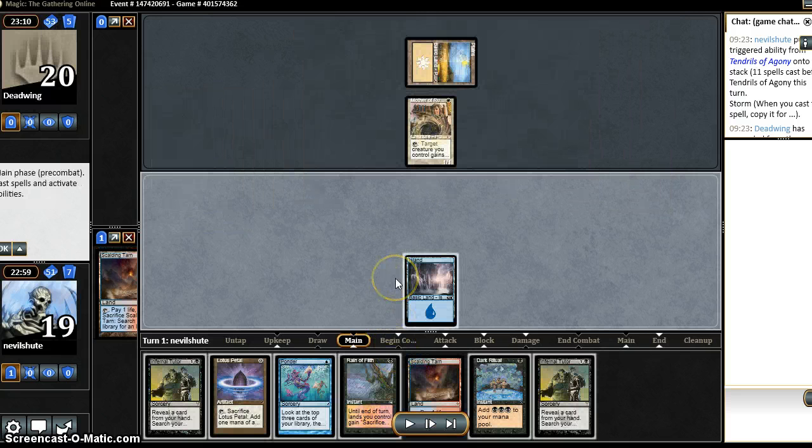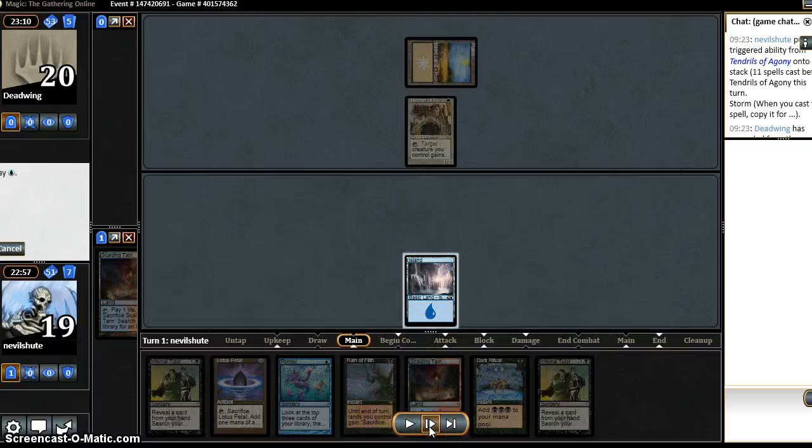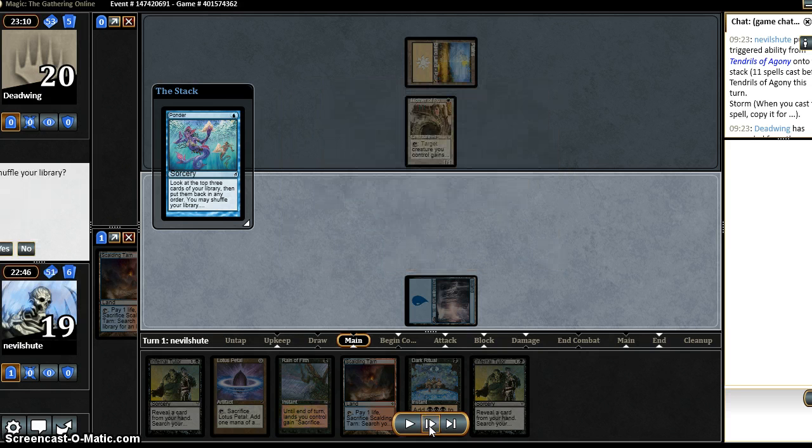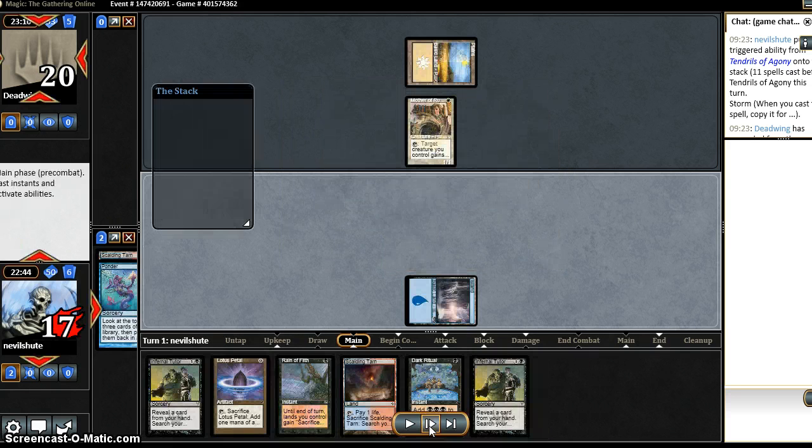Fetching a basic Island here — that's kind of what you want against Death and Taxes. The thing is, my other fetchland is not a Delta so I can't fetch a basic Swamp. That's an argument for not fetching basics and just throwing caution to the wind with non-basics. An LED would have been ideal, but we keep this, draw the Probe, then we can Brainstorm into three fresh cards next turn.